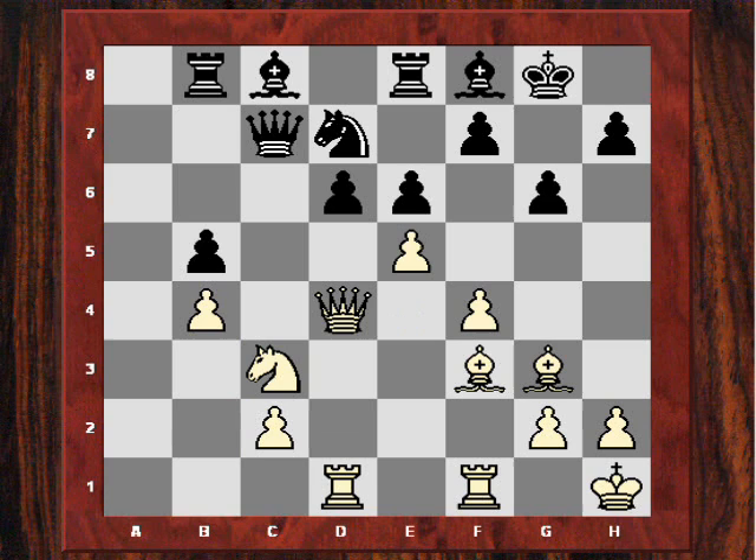Adams plays it brilliantly. He plays first e5, encouraging black to seemingly be safe with d5. However, recalling our previous video about drawing the king out via the f7 or f2 weakness — here Adams is exploiting the f7 pawn to draw the black king out later. As a lead-up to that, he first plays f5. It's a very interesting pawn sacrifice, but it really does work.